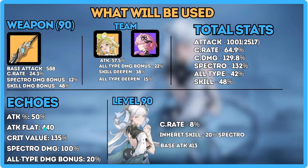Echoes are giving us some attack and flat stats, getting 135 crit value. Spectro damage is 100% from the set, and Substance is giving us 20% all-type damage. Jinhsi also gives us 8% crit from the side nodes on her level 3 Forte. The Inherent skill gives us 20% Spectro — the other Inherent skill is completely garbage. With 413 base attack mixed through all the attack buffs, you get up to 2517.